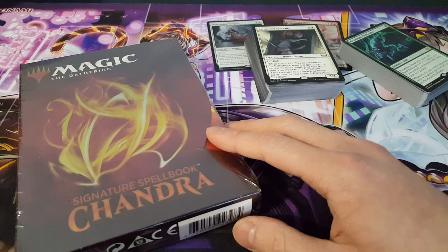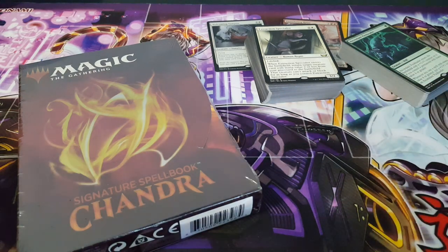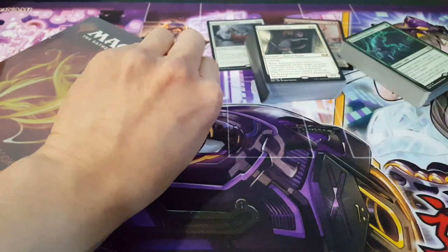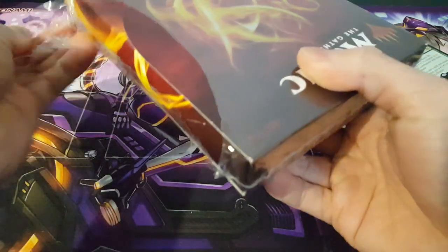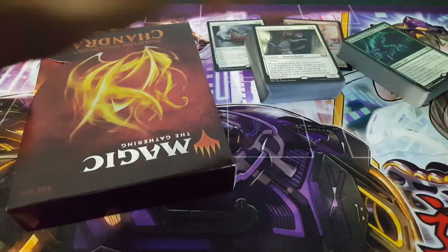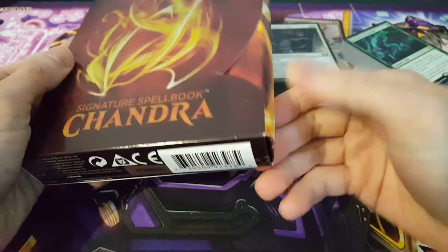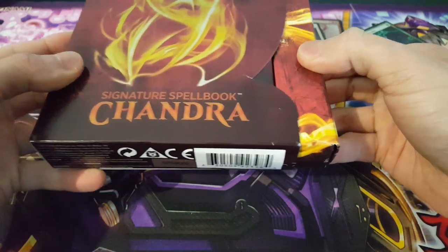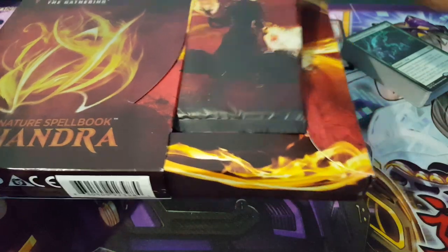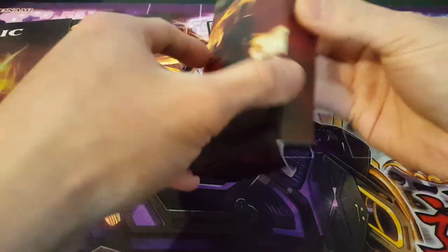The last thing I want to open up here is the Signature Spellbook Chandra — definitely very exciting. I have an exacto knife and I'm just going to pry it open. Alright, setting this aside — it looks fairly standard, though it looks a bit crushed on the side, which is a shame, but that's okay. We're going to open it up here. It doesn't even open all the way but that doesn't matter because all we need is the pack itself.